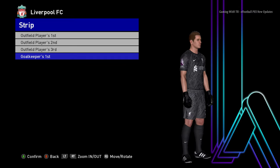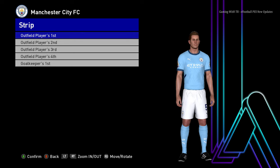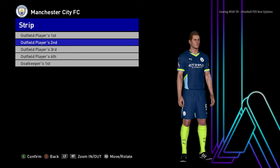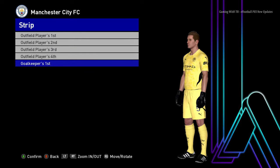Let's go for the next team — here is Manchester City. This is the home jersey of Manchester City, and here it is the away version, oh that's pretty cool. And here it is the third version, and the goalkeeper version as well.